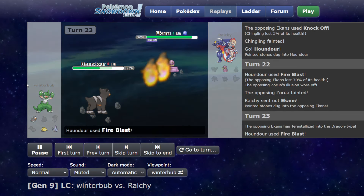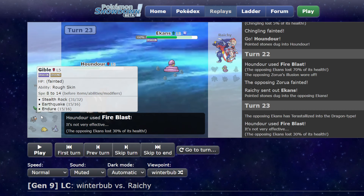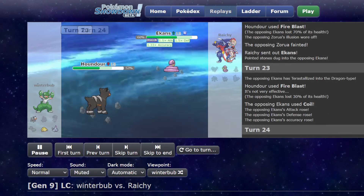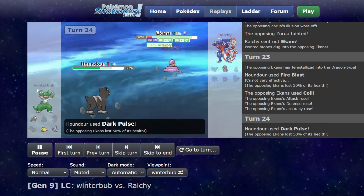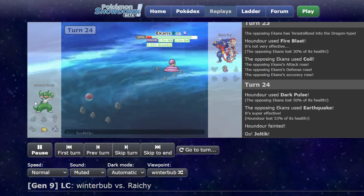Ekans comes out. Terror Dragon. Could have been really bad for me, but I think I just have enough resources in the back to where it doesn't matter much. If it was Coil Trailblaze, it could have been really bad. But yeah, he just doesn't have enough resources to win the game at this point, and we end up winning.